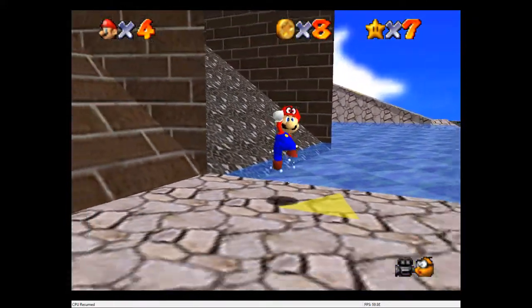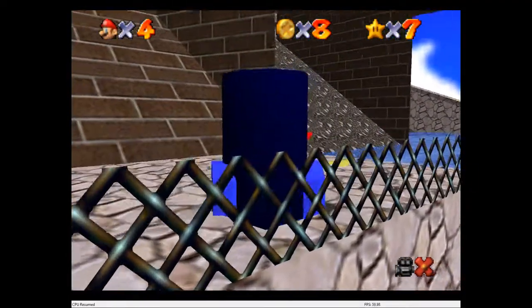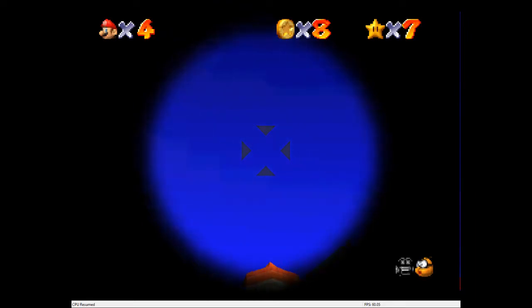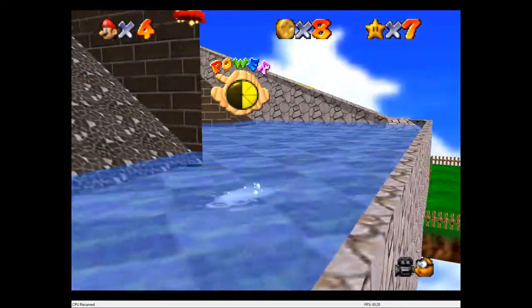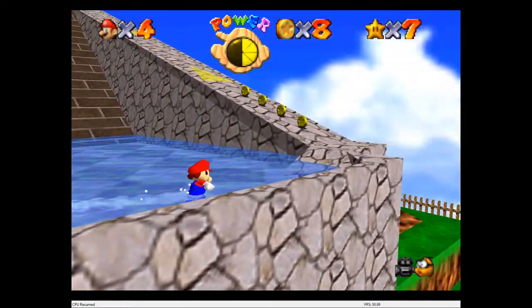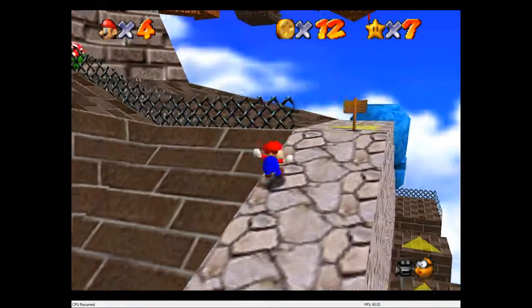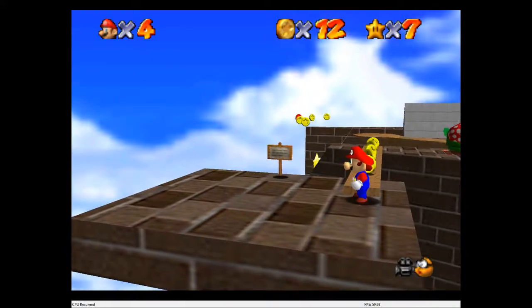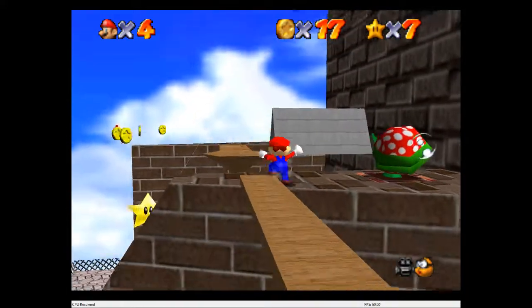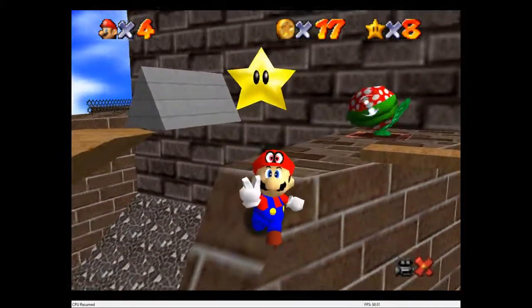Why is the wall not breaking? Gotta change my angle. There we go. Head up Whomp's Fortress. I will have a download link for this in the description, so you can play it yourself, if you'd like to do a run of Mario 64 where you can become your enemies, walls, everything - transform into everything.